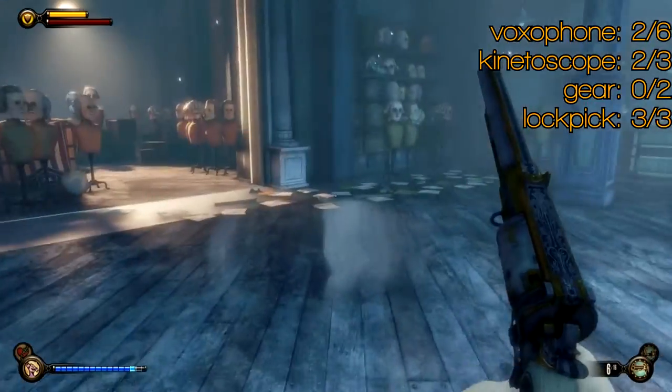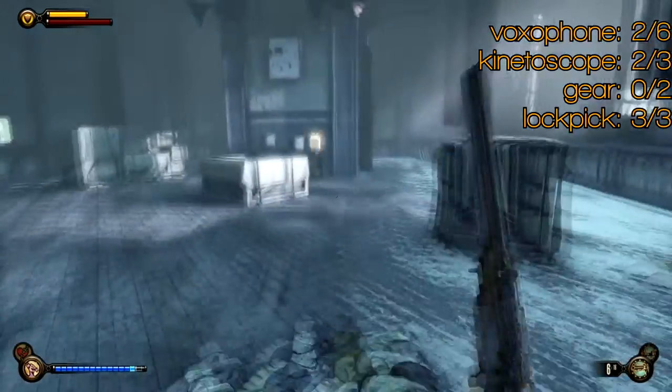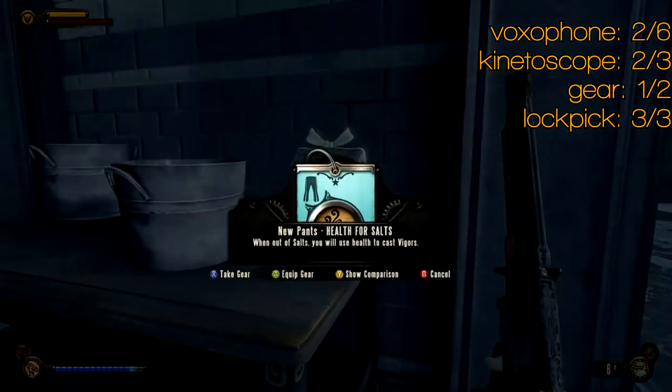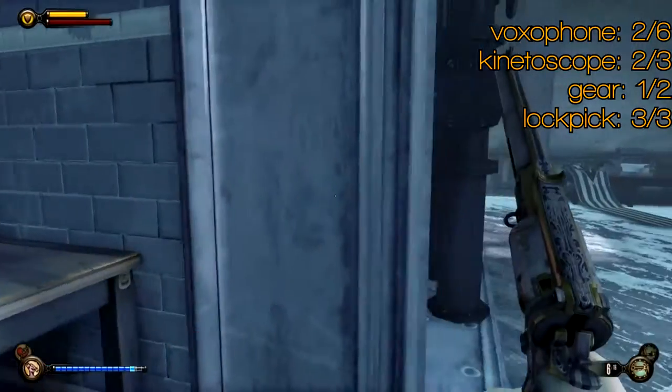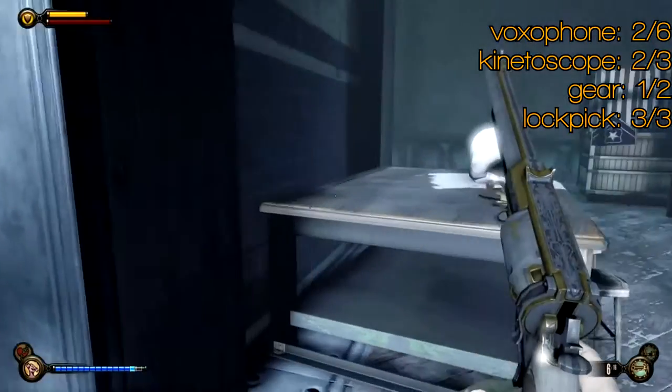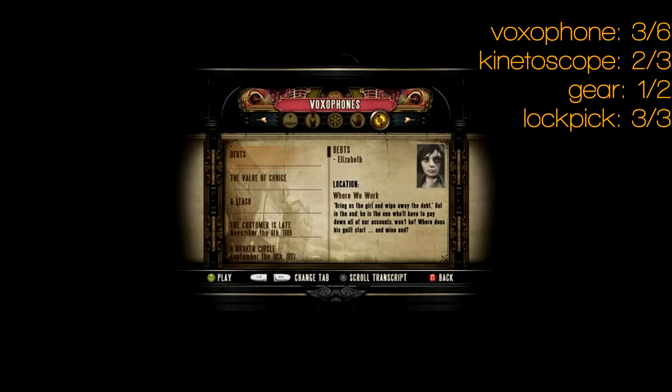There are the three lockpicks. There may be a lot more lockpicks on this level, but because I'm maxed out they're not flashing, so I wasn't really looking for them. By now you should have plenty — you're not going to need more than 15 through the end of the game. There's your first piece of gear there on a table, and around the back of it is voxophone number three. That's another one from Elizabeth — Deaths.